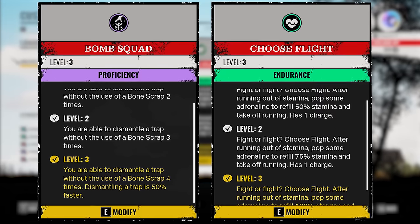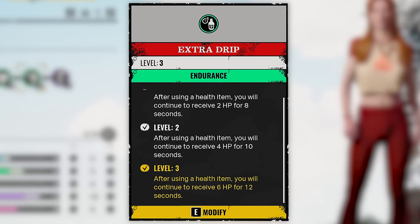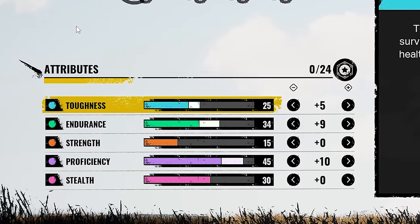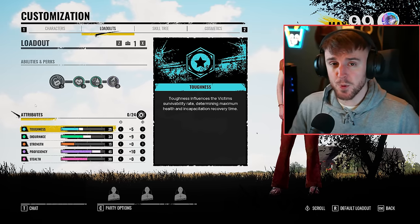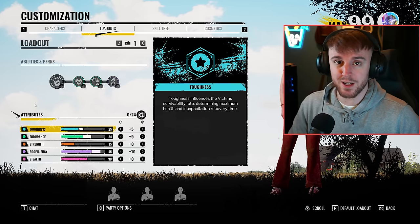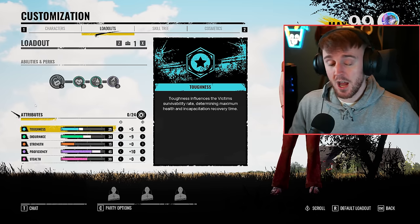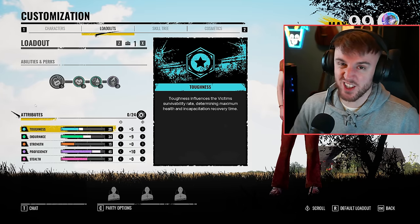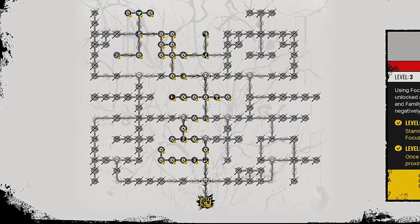For my perks, I am using Choose Flight and Bomb Squad for obvious reasons - they're the new perks within the patch. And for our third perk, we use Extra Drip, which I feel like I go on about in every S-tier victim build I do. This perk is just absolutely amazing. For the attributes, I am using 5 into toughness, 9 into endurance, and 10 into proficiency. Use my attributes as a reference, but please make sure you put more points into endurance now, because otherwise you'll run out of stamina incredibly quickly. The Choose Flight nerf has made it so you have to be more well-rounded in your attributes. Here is my skill tree - feel free to pause the video if you wish to copy my build.